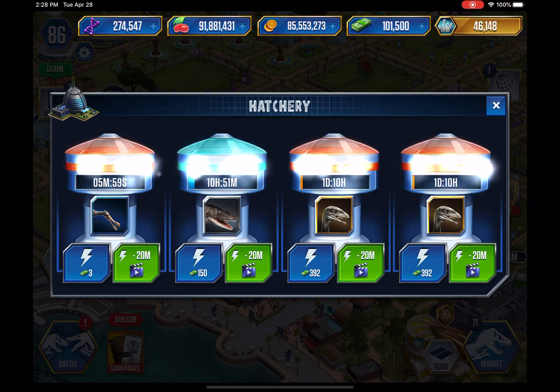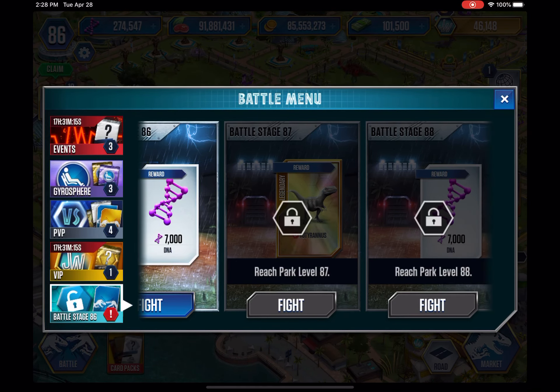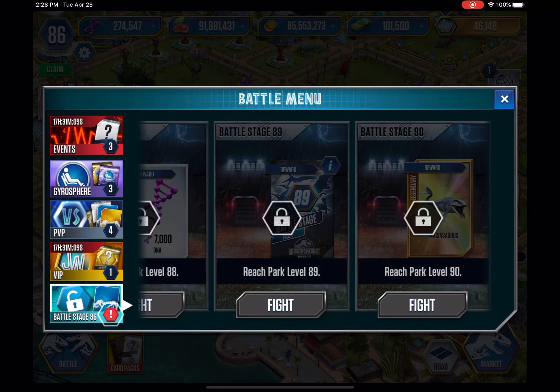Let's pop you in for now and check the battling system. I'm at Battle Stage 86. Battle Stage 87 gives you Tyrannis DNA pack, and for level 90 you get Mosasaurus — which is actually a really good reward.